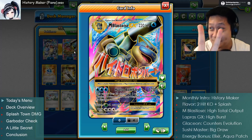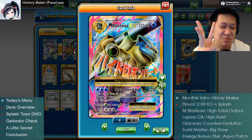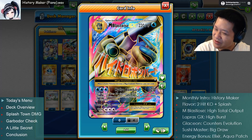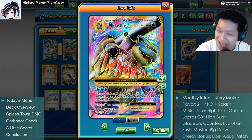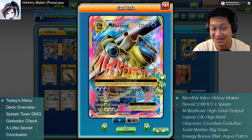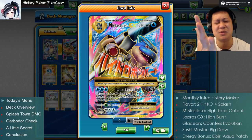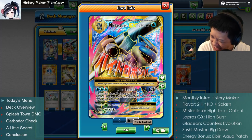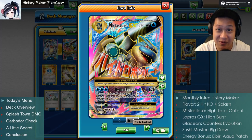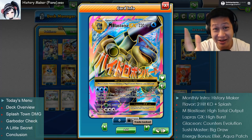You're gonna see it in three awesome matches - don't ever miss the first match. You're gonna see Mega Blastoise shine, a very tough match in the second match, and something more silly at the end. Today's first match intro music is History Maker from Yuri on Ice, which is a great anime. Anyway, let's get started.